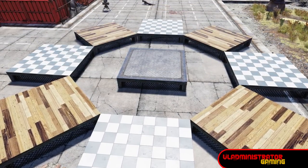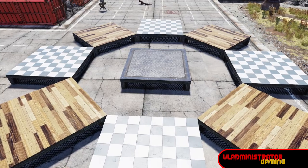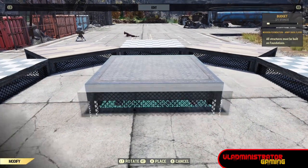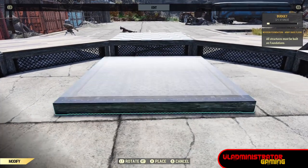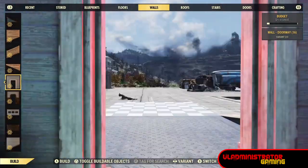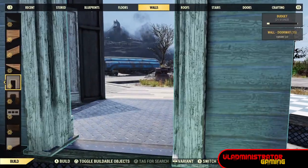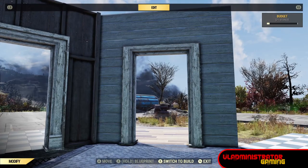You should end up with something like this once we push those foundations forward. Now we need to place some walls, because what we're going to do is blueprint with the walls in these foundations, and then placing the blueprint will actually make the foundations merge inside and with each other in doing so.